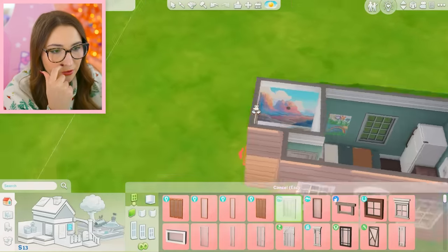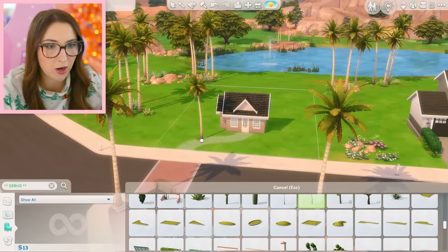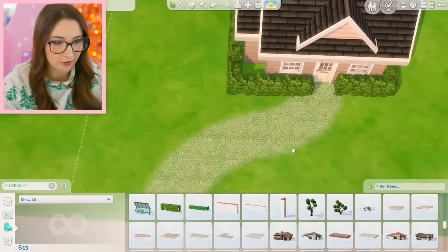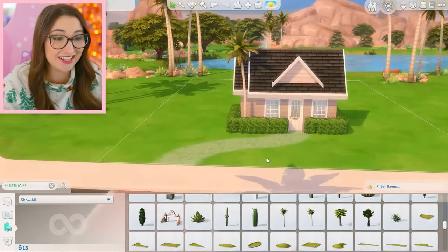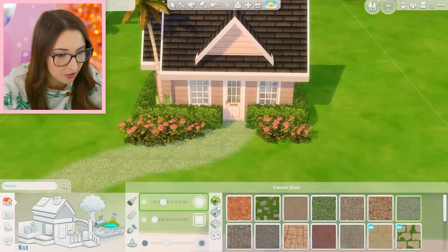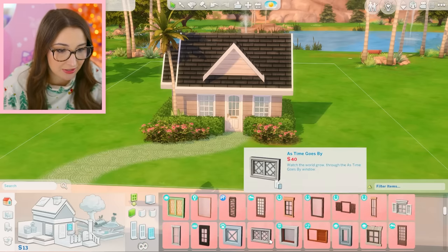It would be cute to have a window right here — in a perfect world I would totally put one there. So I spruce this thing up with some terrain paint real quick. There's a pathway. There are palm trees all over the place — maybe I'll cover the house in these debug hedges and just wrap them around. I have a hole I need to fill — a palm tree there. I put down some debug flowers with dirt under those. We have 13 simoleons left and I would have loved a little window there but it's not in the budget.